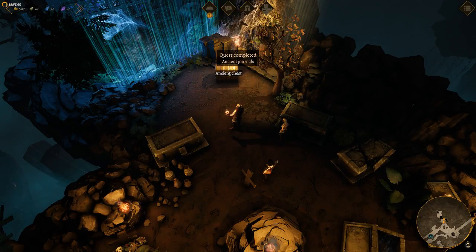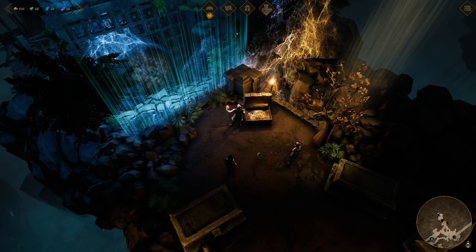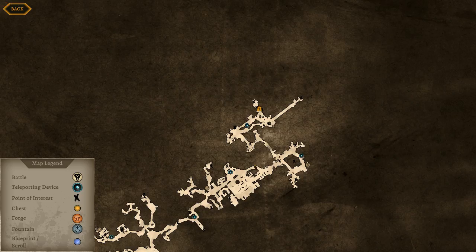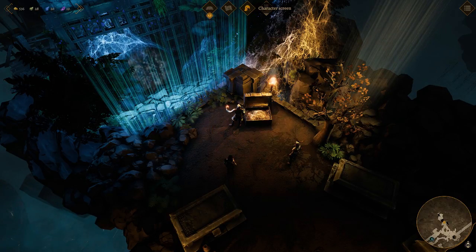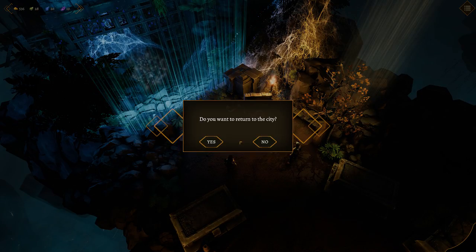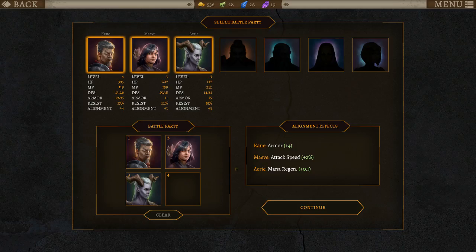An ancient chest with another buckler. And that's it — we've cleared this entire area. Is there a way for me to check that? Return to city? Everything's cleared, except the descent. Awesome.